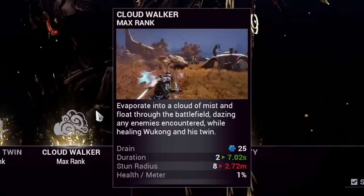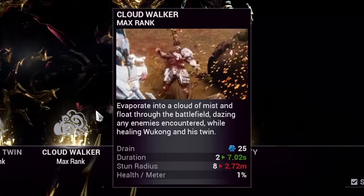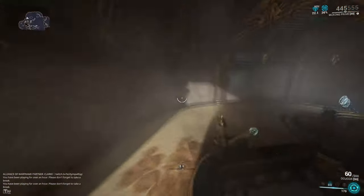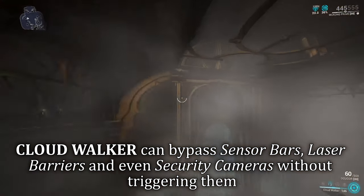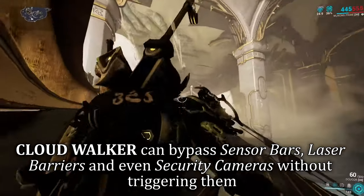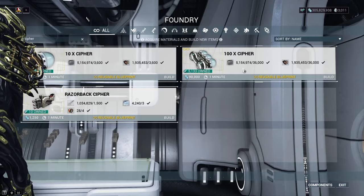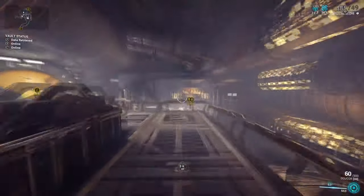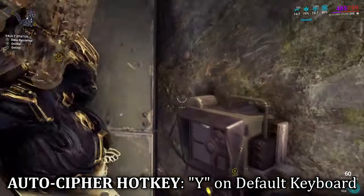Wukong's second ability is Cloudwalker. When cast, Wukong evaporates into a cloud of mist, floating and manoeuvring through tile sets with fluid-like control. This ability is absolutely insane, not only for the ease of movement, but also for being able to bypass environmental lasers without setting off their alarms, making for one of the best easy-to-use speedrunning tools for many missions. When you pair that with Cyphers for auto-hacking, you get quite the setup.